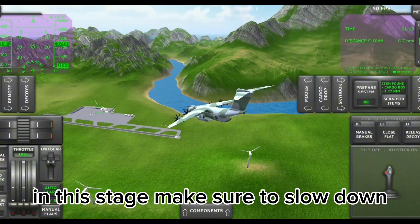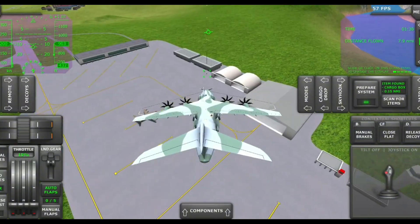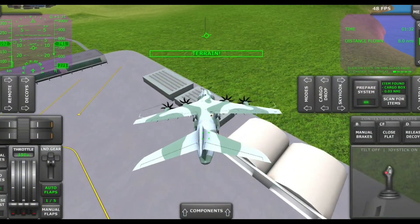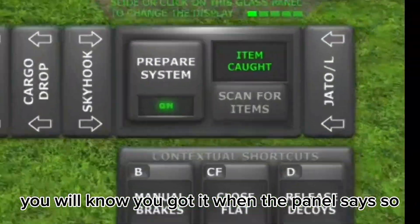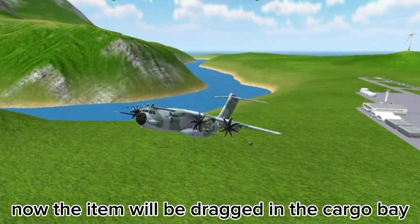In this stage, make sure to slow down and descend to the rope's altitude. Make sure the hook is aligned with the rope. You'll know you've got it when the panel says so — the item will then be dragged into the cargo bay.